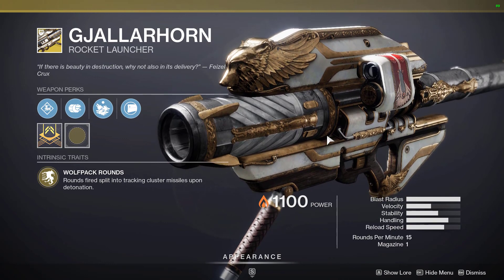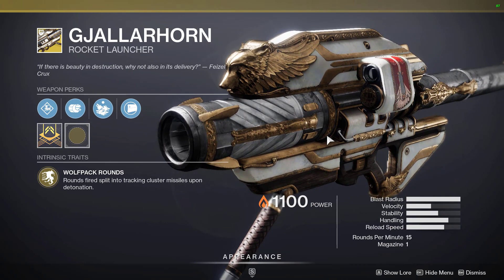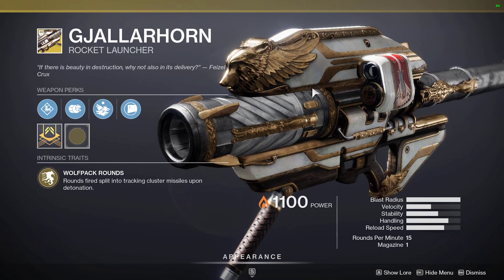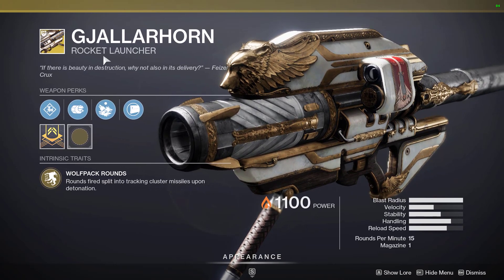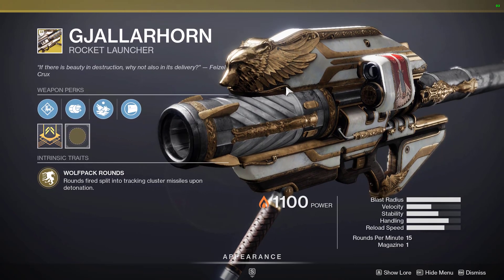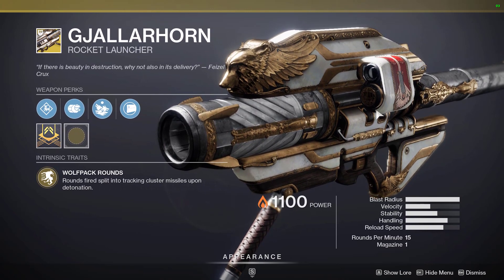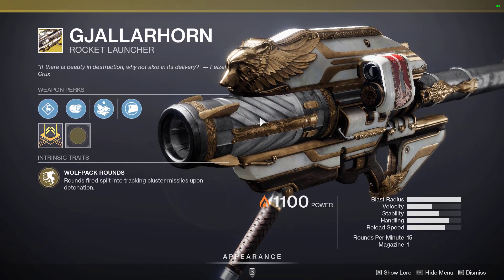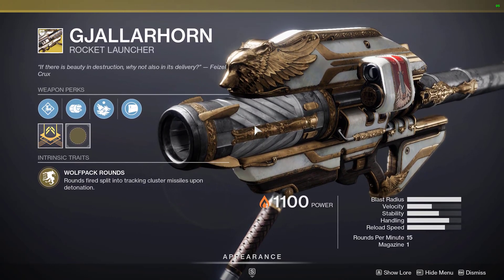And the gun everybody has been waiting for — the one and only Gjallarhorn. This is an exotic rocket launcher. The only thing is you have to pay for the 30th Anniversary pack to get this gun, and sadly I did not pick up the 30th Anniversary pack.